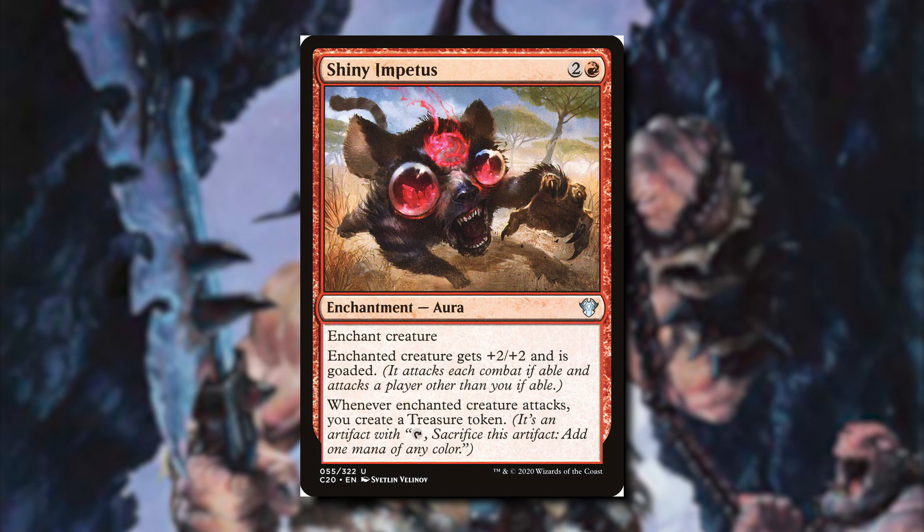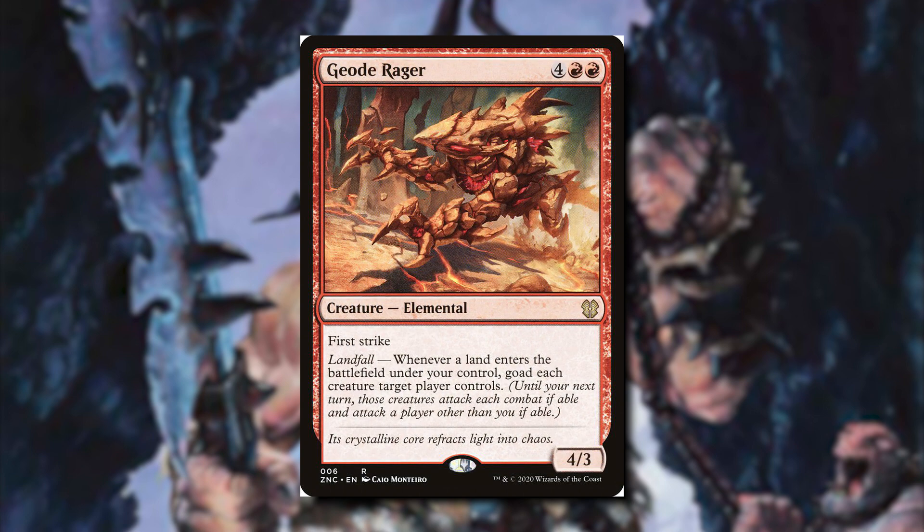Shiny Impetus is going to be able to goad a creature, and when that creature attacks, we get a treasure token. A really underrated card is Geode Rager. I know it costs 6 mana and it's a 4/3, but it has landfall, so whenever a land enters the battlefield under our control, we can goad each creature target player controls. This can be very powerful really in any deck, but in this one it is especially good.